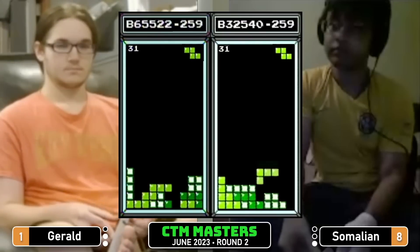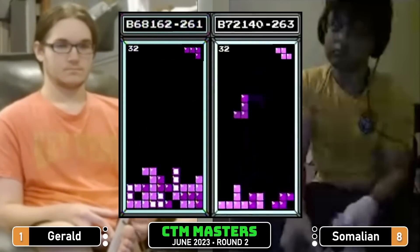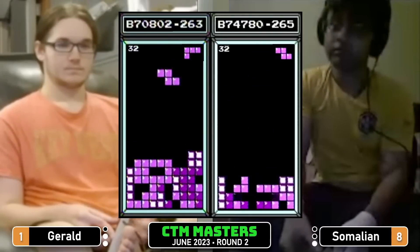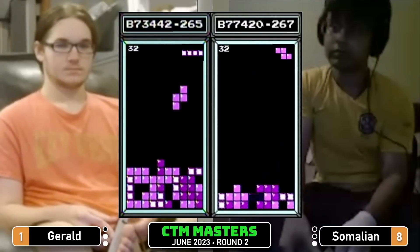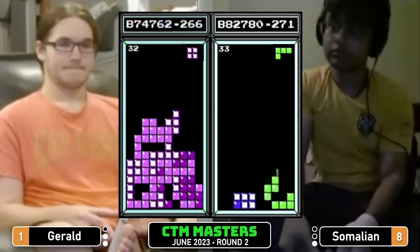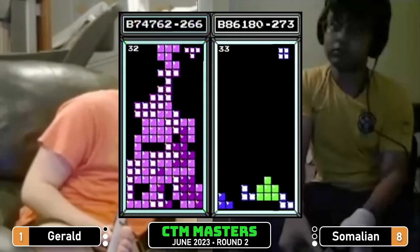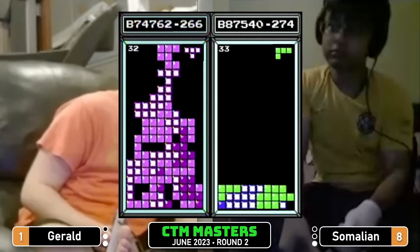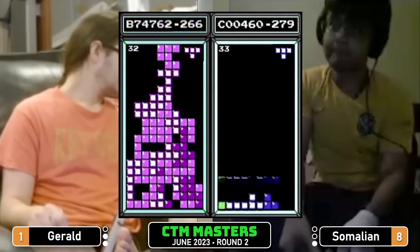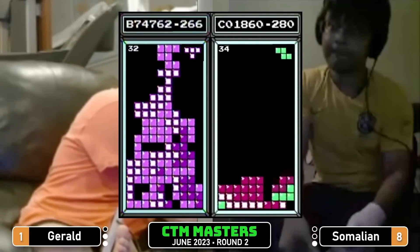Gerald's board getting a little bit complicated, trying to uncomplicate it. Can't get anything over B.74 — Somalian already ahead and takes game four. Forcing a decider — GGs to Somalian!